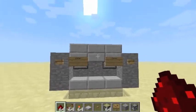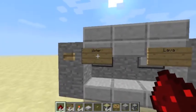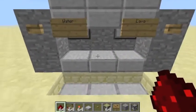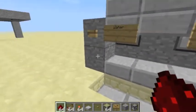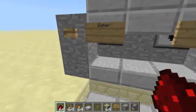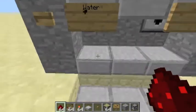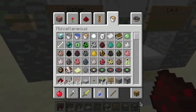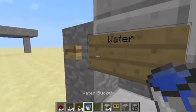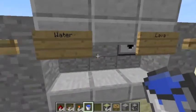You could change this to like something else, and you could probably change the texture pack too, but I didn't have time for that. So if you want water, you click on this and you get a bucket of water.